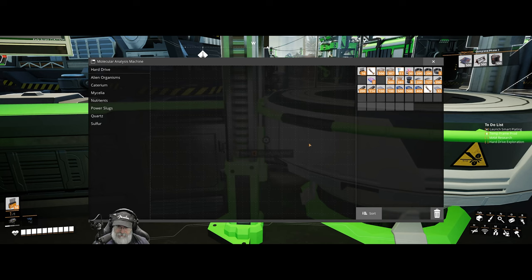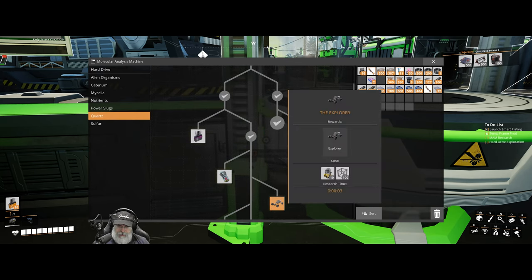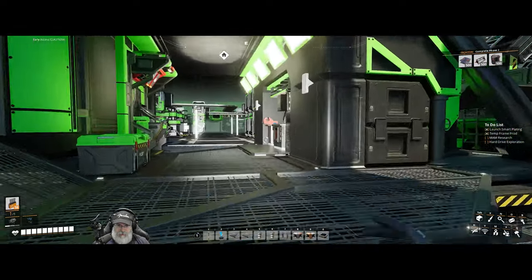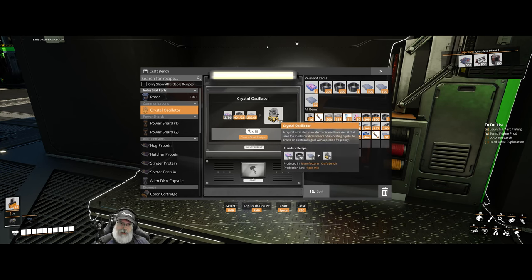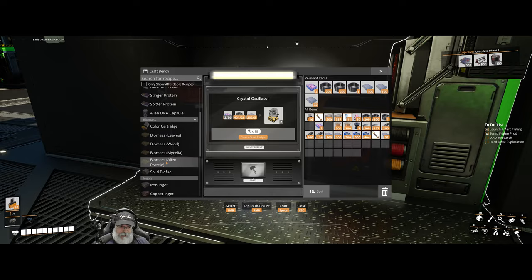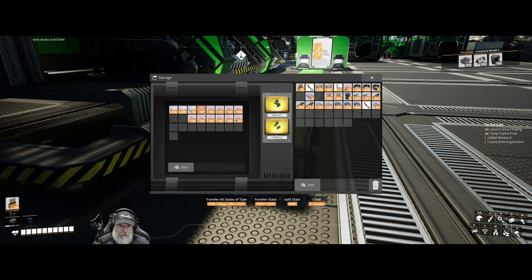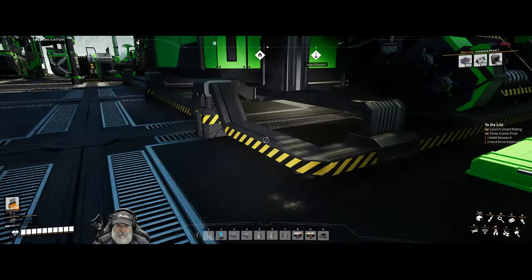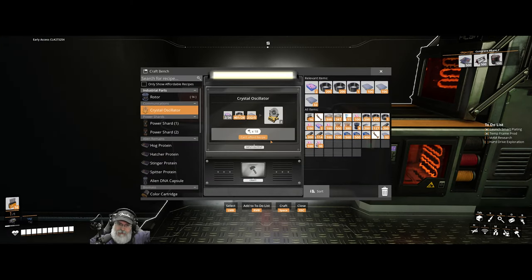So I need 36 crystals per oscillator, and we need 10 of them, so that means 360... but this halves it, so I only need 180. Let's make 180 of these. I'm going to need to grab more quartz. I did go on another little mini walkabout to the forest but I didn't film it because I was just gathering biomass because I keep running out of power now that we have all this stuff running.